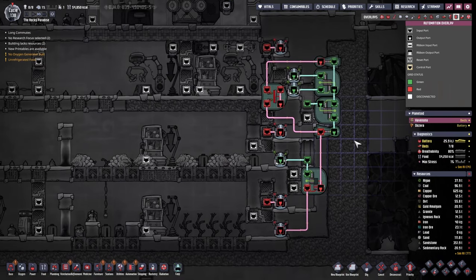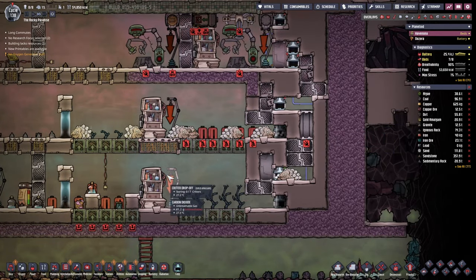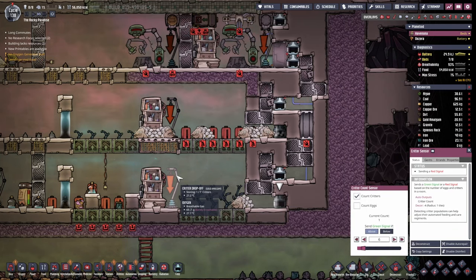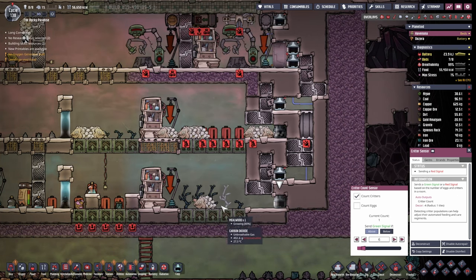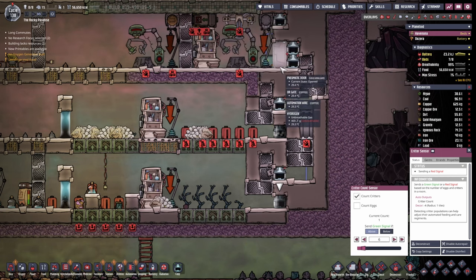I know this automation might look a little tricky, but this is how it works. Right now this farm should have seven trekkos — we want seven trekkos here, because this sensor felt that there were only zero in here, which is not above six that we've set. Then it's gonna request: hey, please send us another trekkle, as long as there obviously is one in here.